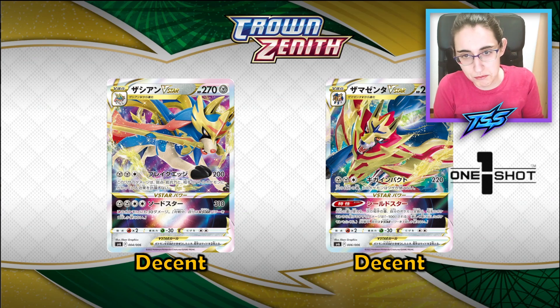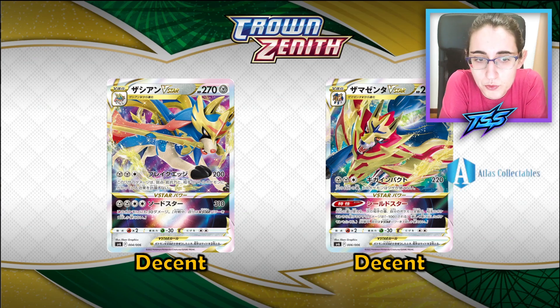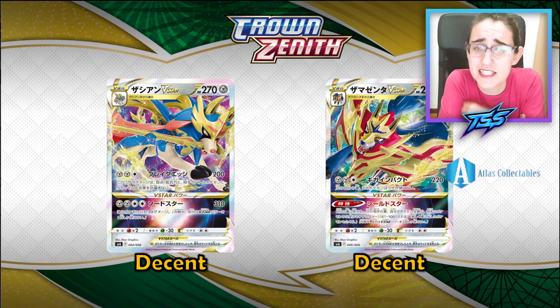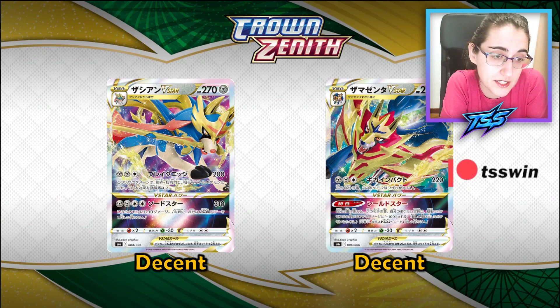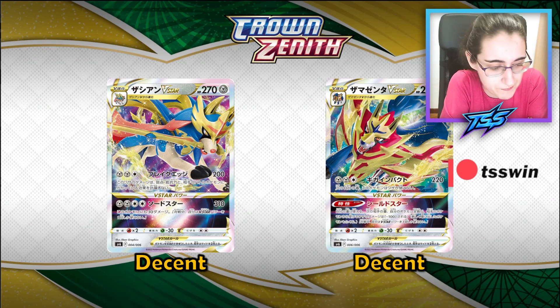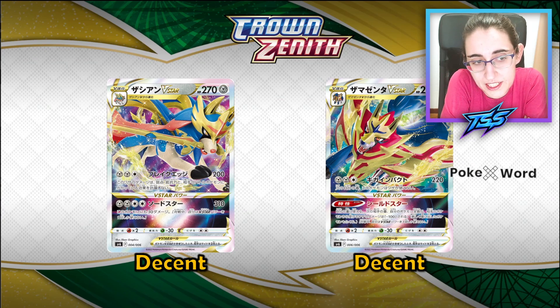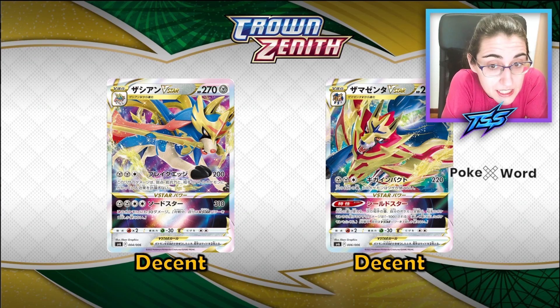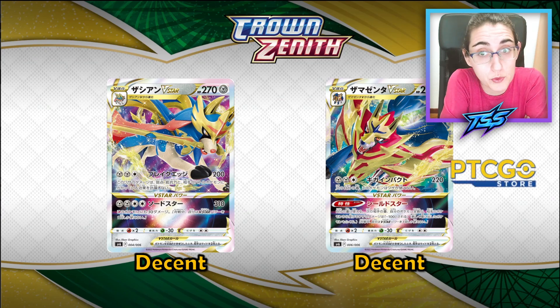Seishan is a pretty complete card in the sense that it can attack through everything. Its V-Star power can escalate up to 340 damage, which is a pretty decent number — it destroys every V-Max in the format. The downside is needing four energies to power it up. Since Metal Sorcerer is rotating out and the Seishan V that attaches energies to itself is also rotating out, I'm not sure how feasible it will be, but if we get any acceleration mechanic, this is something to keep an eye on.